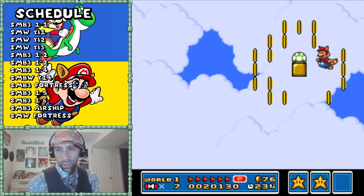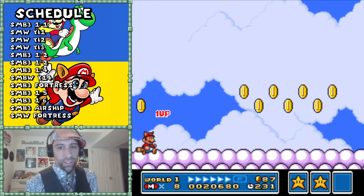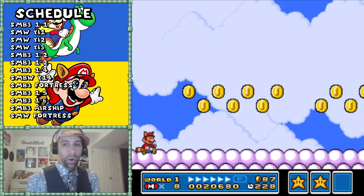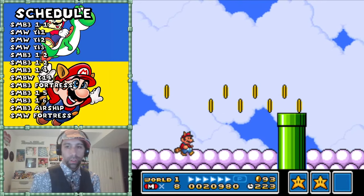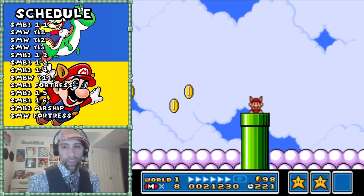If you do choose to explore there's going to be another little learning opportunity for why the raccoon leaf is useful. This differentiates it - if you remember in Super Mario 1 you get the beanstalk and coins, well this is a differentiating factor.